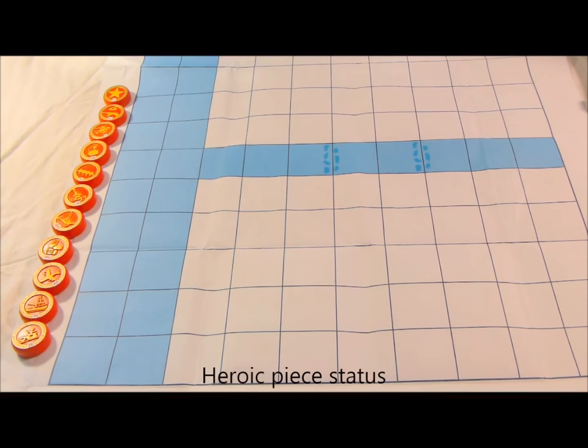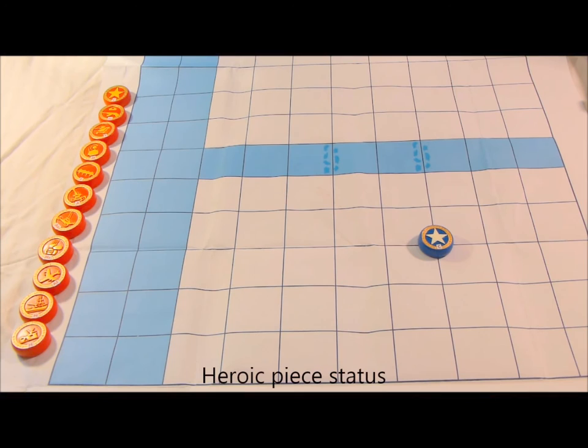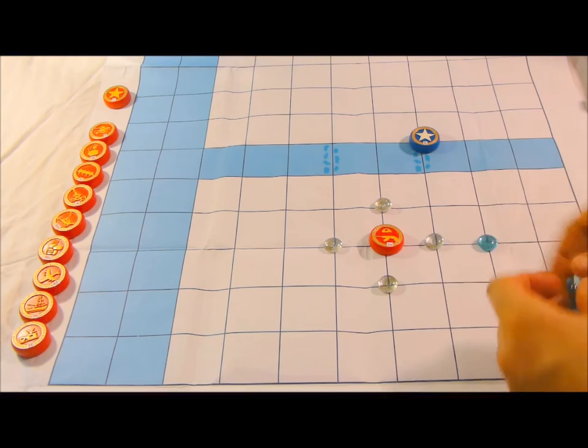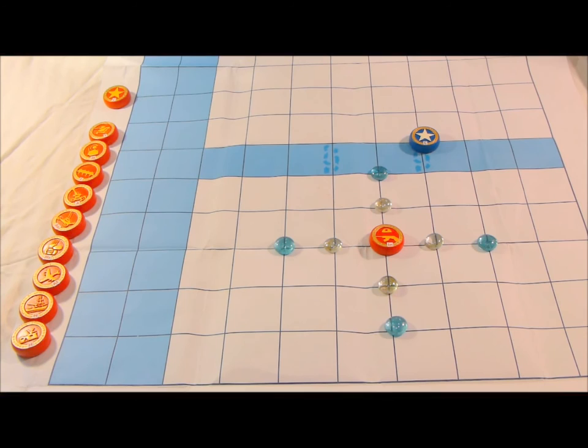Any piece that puts the Commander in check — threatening to capture it — becomes a Heroic Piece and gains extra power. For example, if an infantry piece checks the Commander and the Commander escapes, the infantry becomes heroic. Its original move of one space becomes two spaces in each direction, and it also gains the ability to move diagonally, which it was previously not allowed to do.